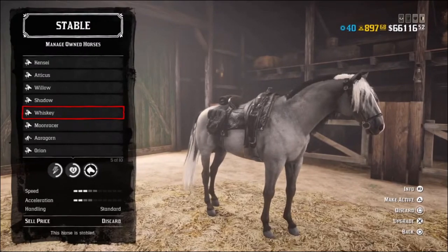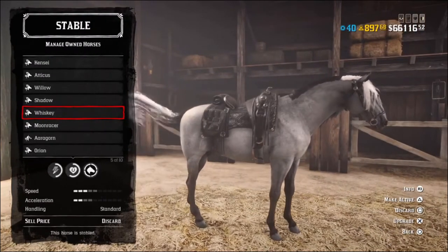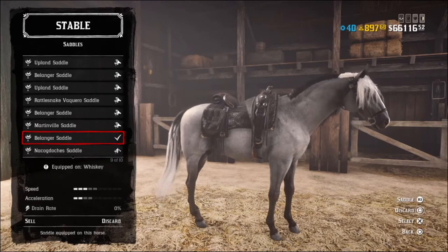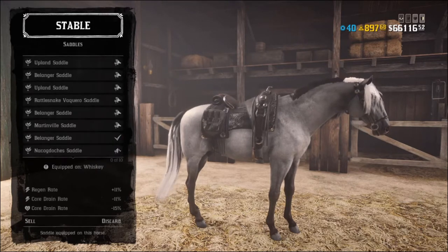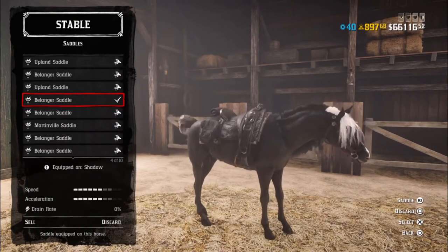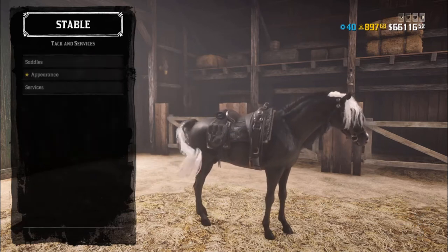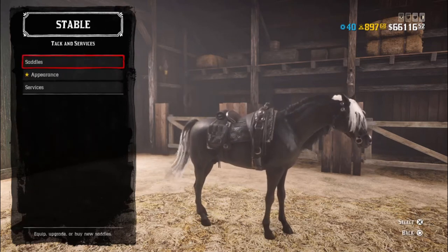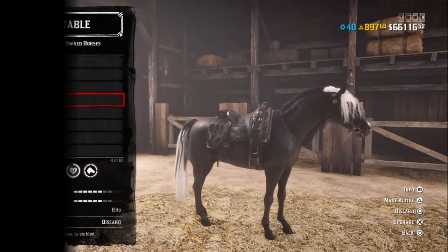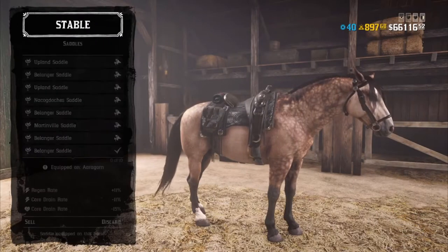For this test we used three different horses: a Kentucky Sadler with a base speed of 3, the Black Arabian with a base speed of 6, and the Norfolk Roadster with a base speed of 7. I picked the Arabian and Roadster even though they're very close in speed because the Arabian is an expensive gold bar purchase, and I want to show how it compares to a really fast horse you can purchase with just money. The Kentucky Sadler was included because of its low speed.